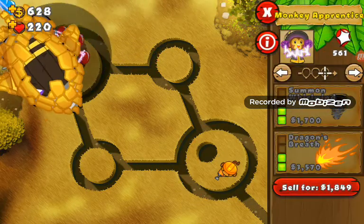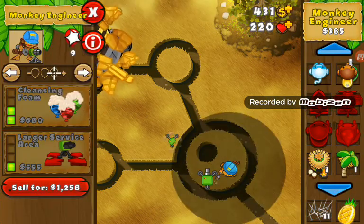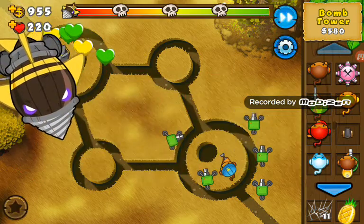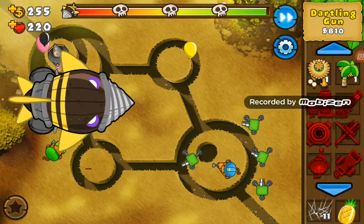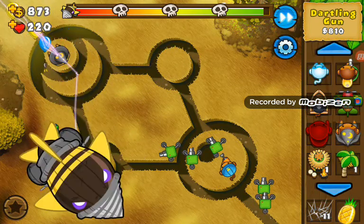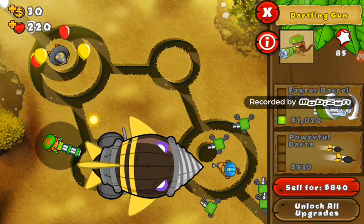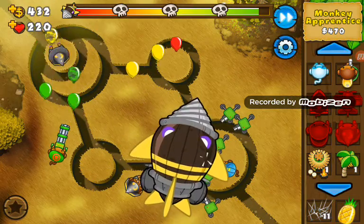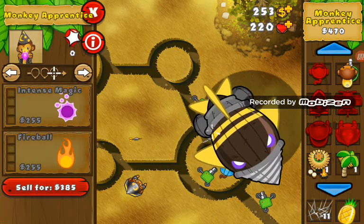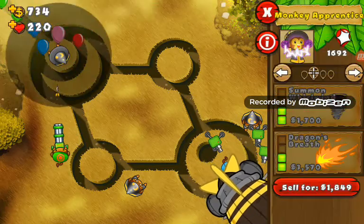I need to put this guy on strong. Let's get the dartling gun to hold them out. Let's get another wizard up in here — that should work. It's losing health and that's good, but I don't think we're going to defeat it. The boss — this guy is hardly doing anything to the boss. I lost.